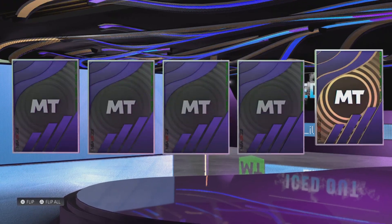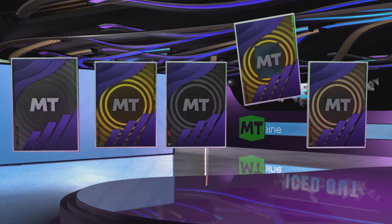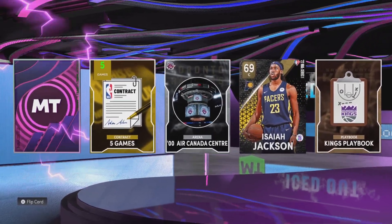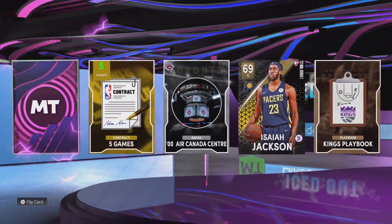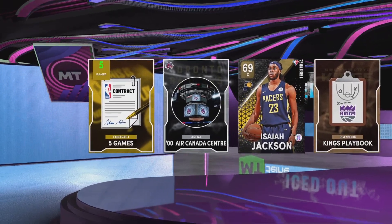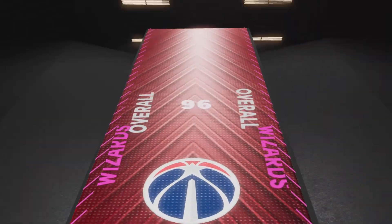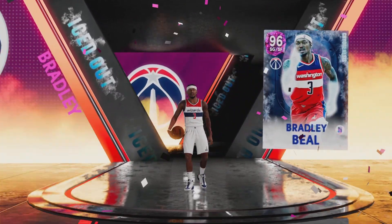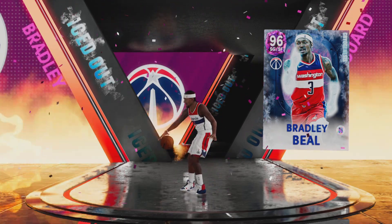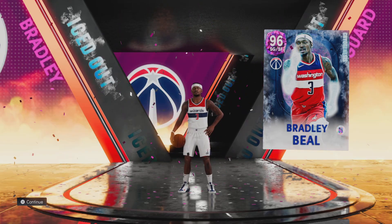A third pink diamond is huge — while pink diamonds are considered low-tier in this game, a 95 to 96 overall is huge for MyLeague. We also get a 69 overall Isaiah Jackson. Eastern conference shooting guard, number 3, Washington Wizards — is this Bradley Beal? We pulled Beal! I don't know if Bradley Beal is staying with Washington, but this card is dope — I like the card art, I like the little ice on his hands. Shout out to Bradley Beal, he is now on the squad. We now have 11 players.